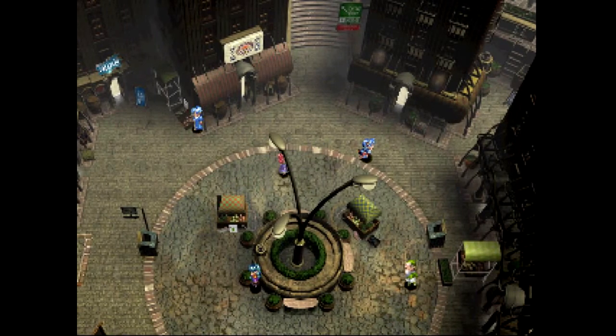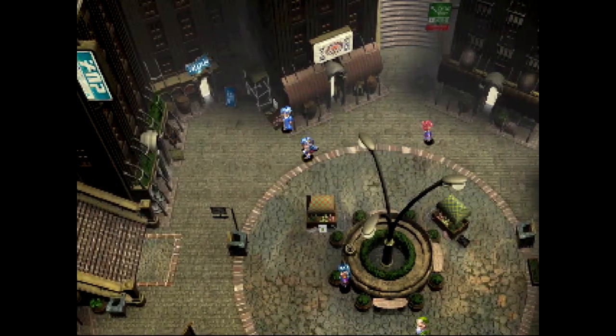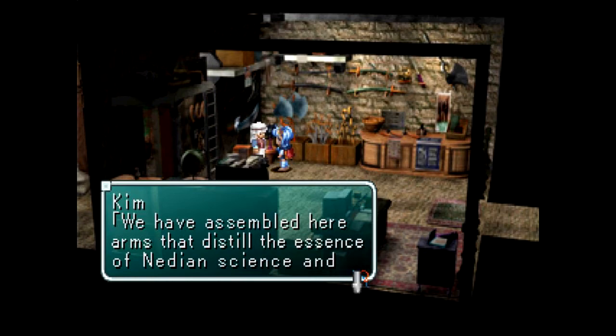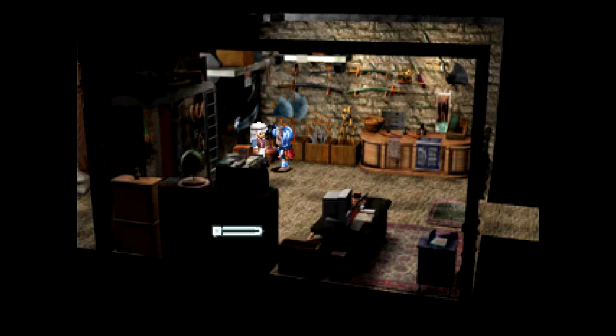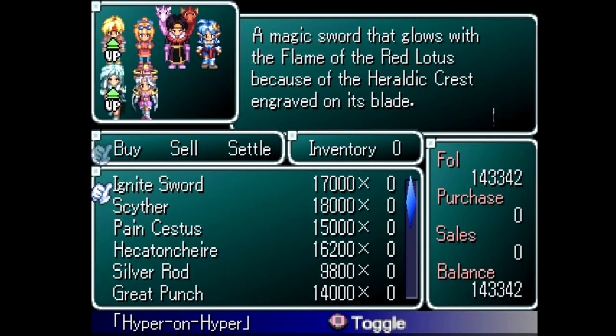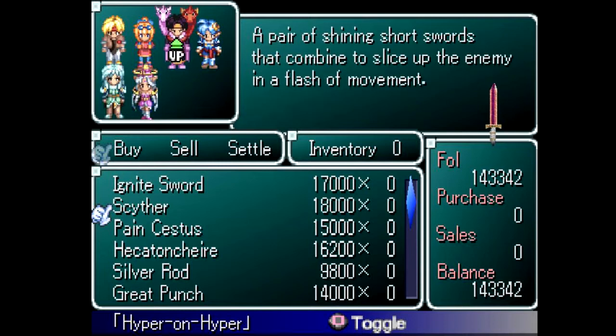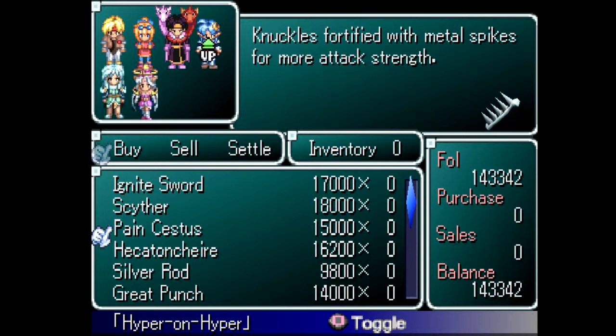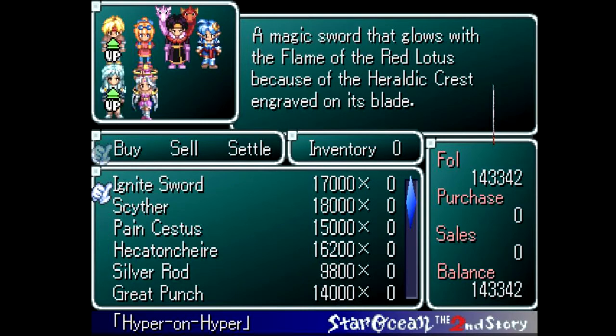The weapon shop is to the left. There's 'Hyper' on main — oh my god, these are really random. These are all really good items, and probably really expensive. They're all pretty expensive but you can afford a couple of them — you only need one of those.